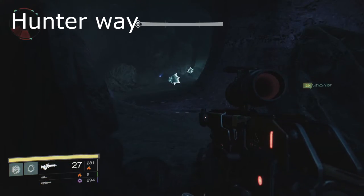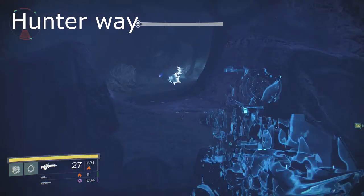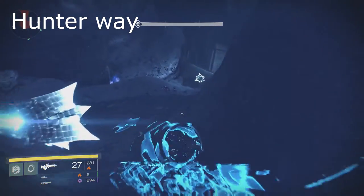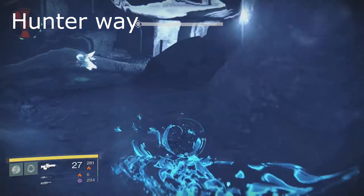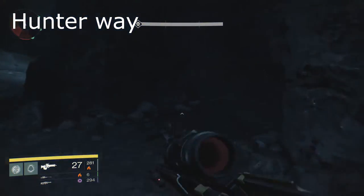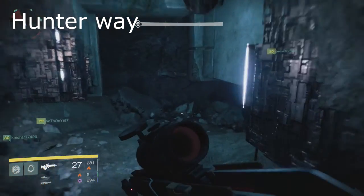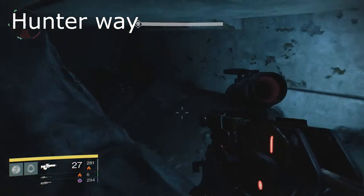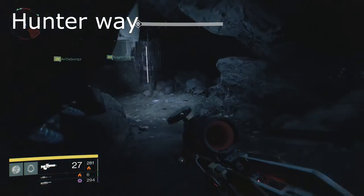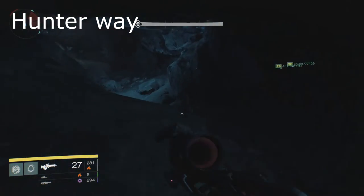They're super easy to avoid this way. The reason this works so well for hunters is because you're small and they'll basically let you pass. Just continue to hug the wall on the right, and you'll be home free. Make sure your friends don't get caught, because that's what you have to worry about. But I'm sure you'll want to do the manly way — the Titan and Warlock way — in the next part.